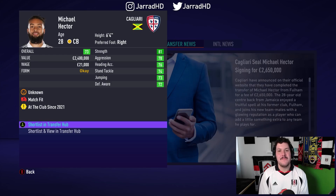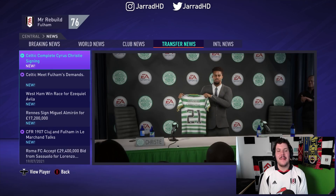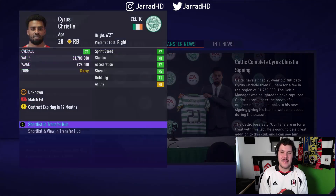We have decided to sell the Jamaican Van Dyke as Michael Hector is headed to Cagliari. Abubakar Kamara has also left Fulham in real life, but we have sold AK-47 himself to Alaves. Cyrus Christie will be linking up with Ange Postecoglou at Celtic, headed up to Glasgow for £1.75 million.